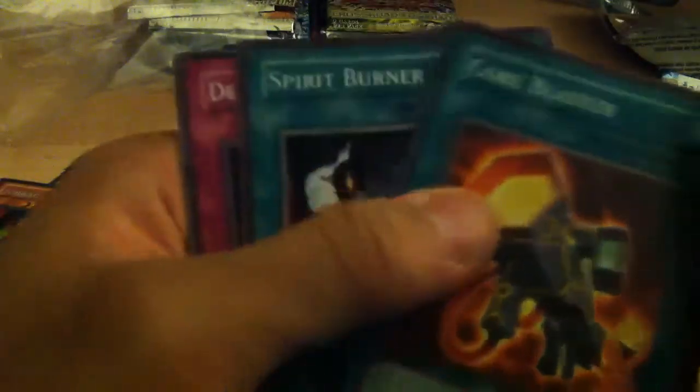Next I have an Ancient Prophecy, First Edition. Armored Axon Kicker, Brain Research Lab, Flamevel Counter, and Ultra Gaia Plate the Earth Giant. That's cool. Karibon, Fairy Wind, Core Blaster, Spirit Burner, Depth Amulet.